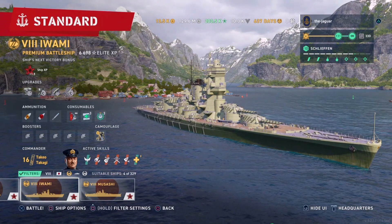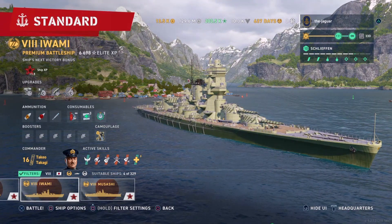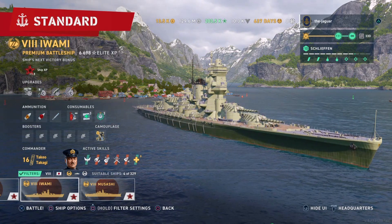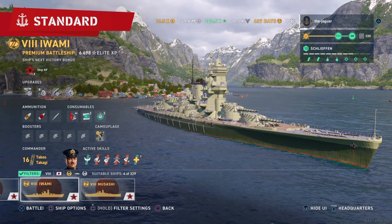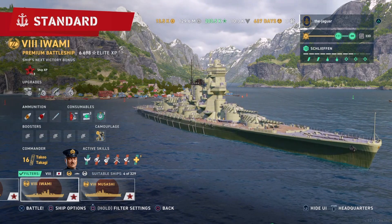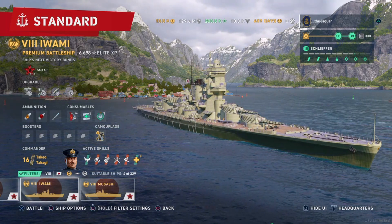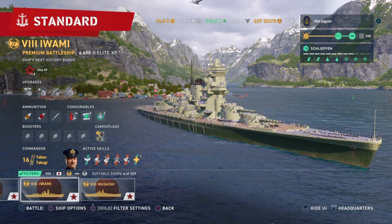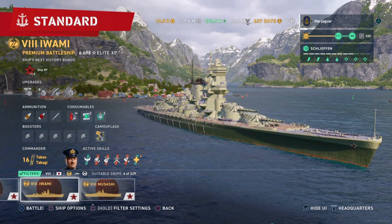Welcome to my first look at the Iwami. It's a tier 8 premium Japanese battleship that is the main reward prize for the Silver Tsurugi campaign. The ship has pretty big main battery guns and 15 kilometer torpedo range with 20,000 maximum damage on those torpedoes if you can get a hit. Let's go ahead and check it out.